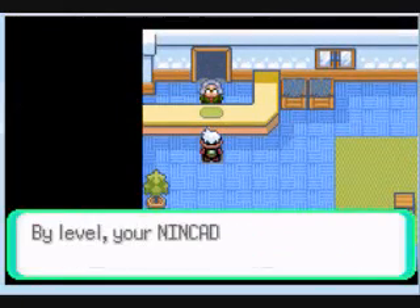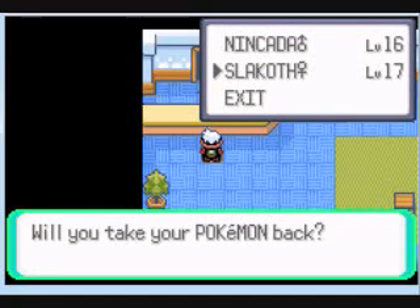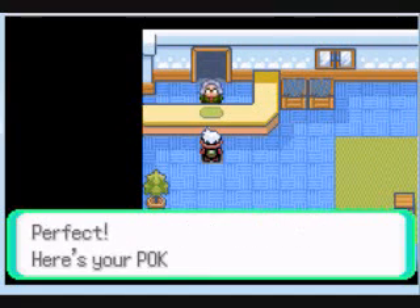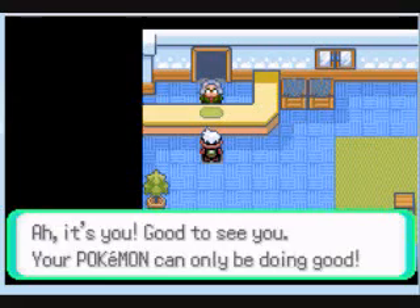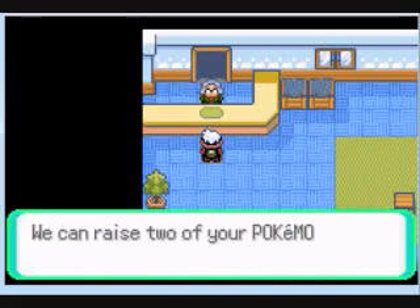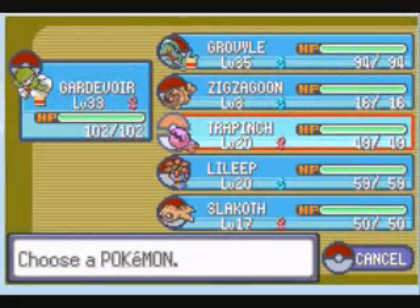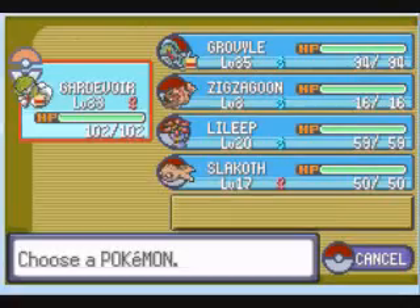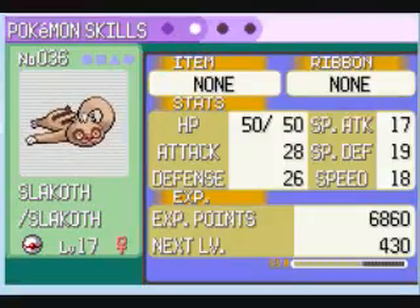So anyway, back to what we were doing — it actually took four minutes to do that. I walked around and found a Nincada. Slaking is at the exact right level, pulling back — that was actually really lucky. I'm using this Daycare Center to the fullest extent it's capable of. Switch out — let's see the summary on you. Oh good, you're about to level up — very nice.